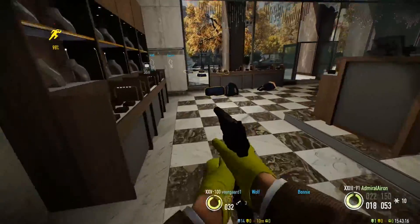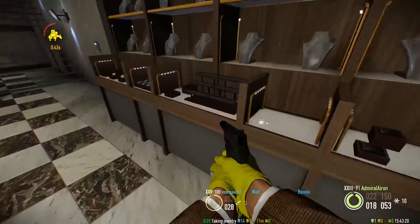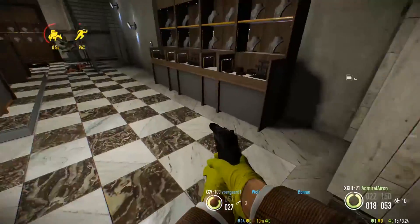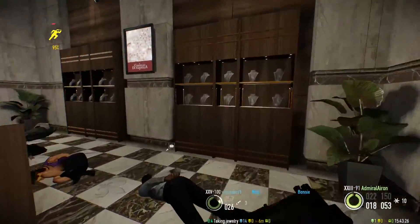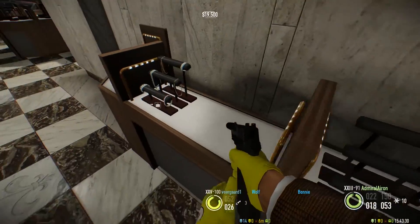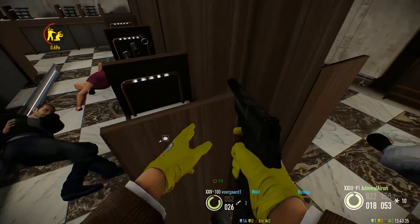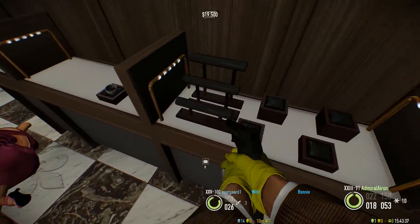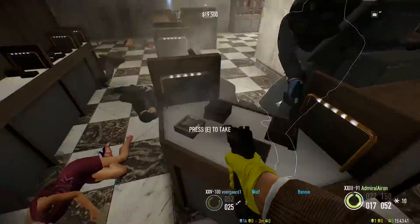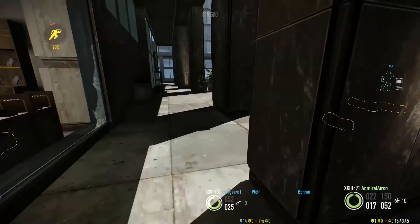Normally I use the ECM but I have a build with body bag assets so why not use them. There's one heist I really recommend body bag assets for and that's the Golden Grin Casino — it really is. I didn't try that yet so it's also good to have. I'm gonna go to the ATM right now.